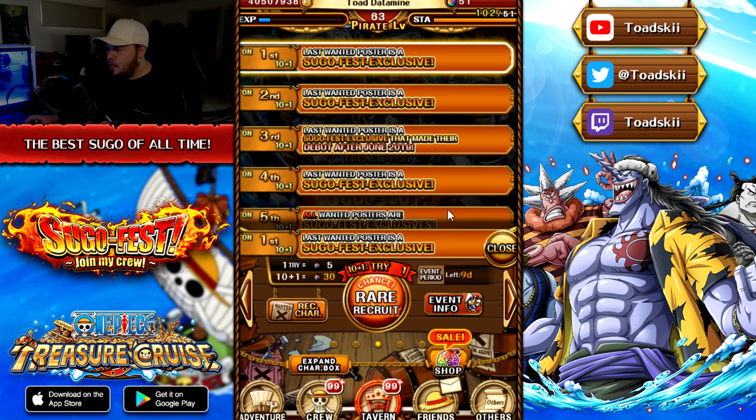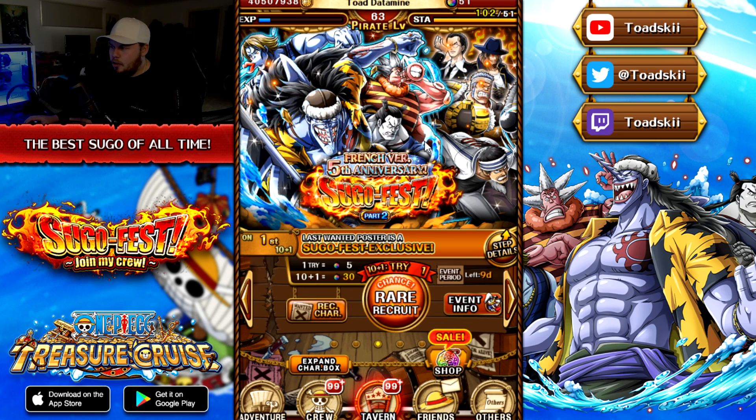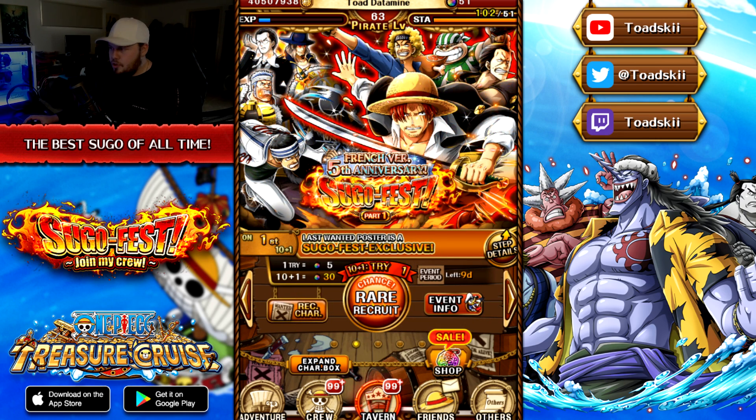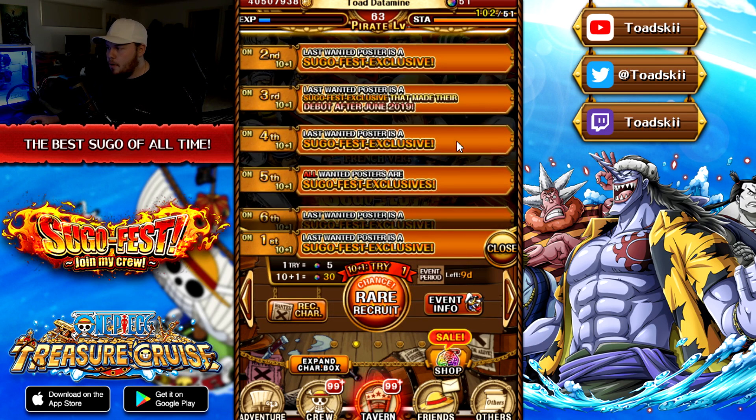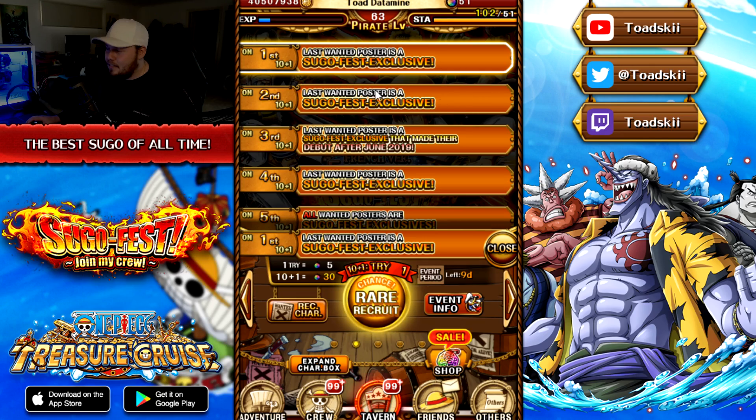Part two has the exact same steps, except for 25 multis you get the Arlong pirates instead. You should not do 25 multis for the Arlong pirates — if you're willing to do 25 multis you should definitely get Shanks crew. He looks very much better. On the JP Lore Sugo Fest choose-your-own event, the JP player base rated Shanks crew number one — that was the top unit they wanted rate boosted. Shanks crew is one of the most sought-after characters on JP and most consider him the best legend in the game even with the release of super type captains.